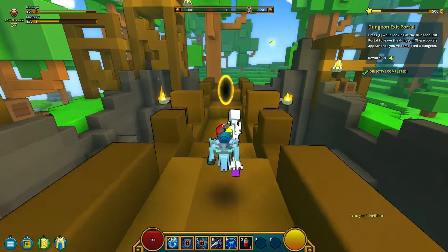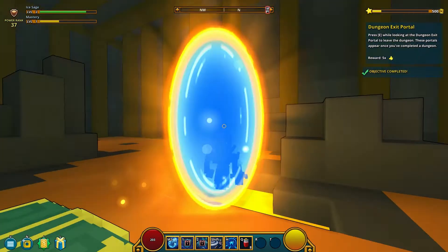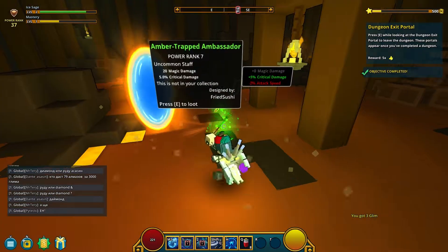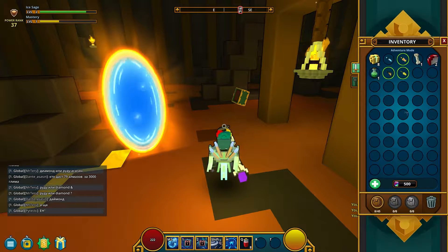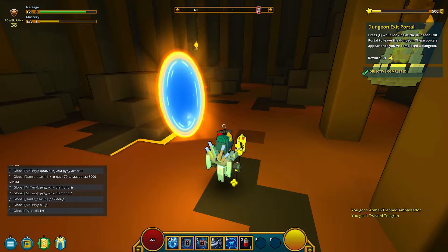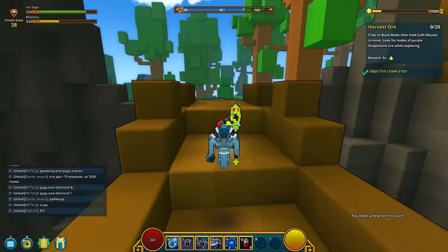We've got to use the exit portal — this is the enter portal, but they don't know. And we also get the chest because we completed that dungeon. We'll do another one just so you know what it's actually like. We're doing magic damage, so this is better. Yes it is. There we go — we totally done that all legit by ourselves.